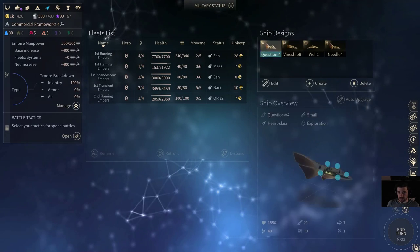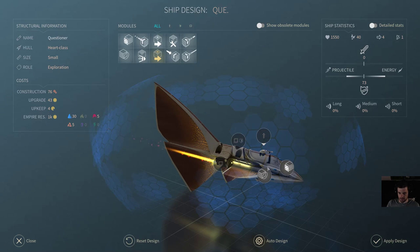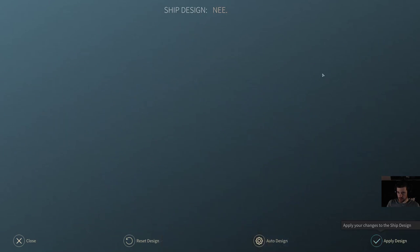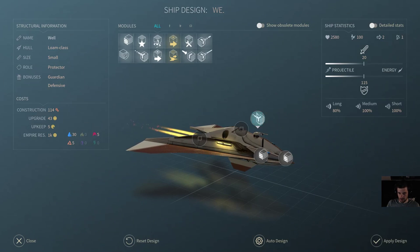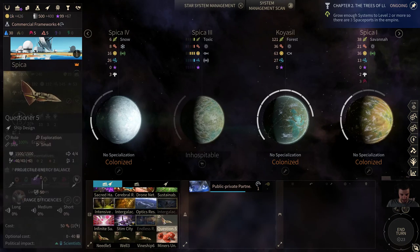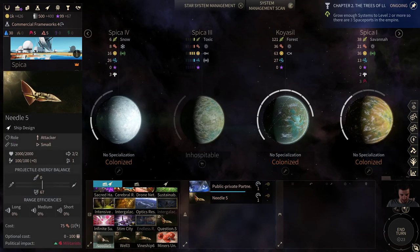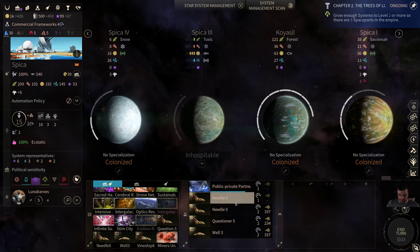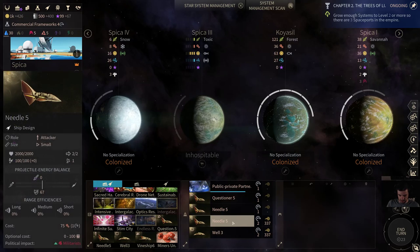I'm going to take our questioner and pull everything off again, because I want to make a couple more scout ships and needle ships, plus one defense ship to protect the questioners from dying so much. I want to finish public-private partnerships and make one new fleet: two needles, one more questioner, and one well.